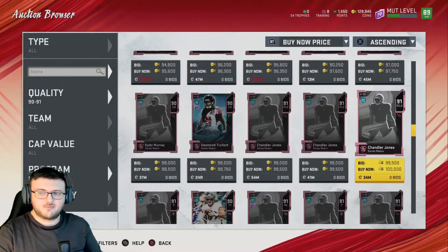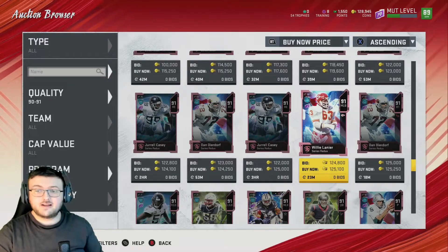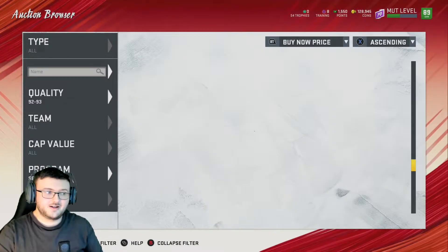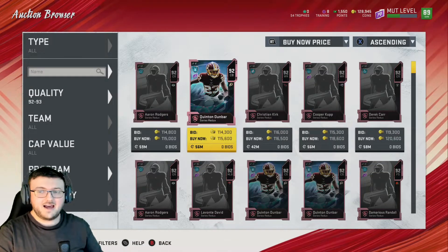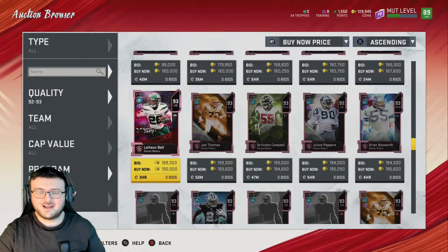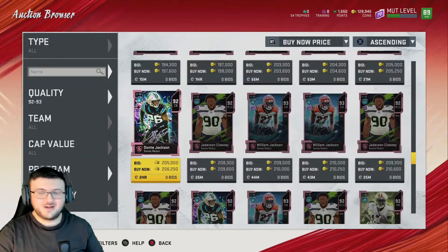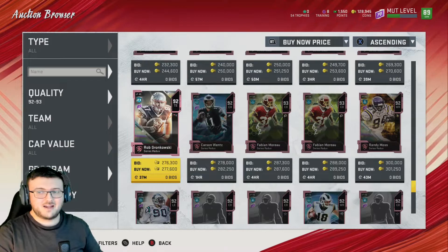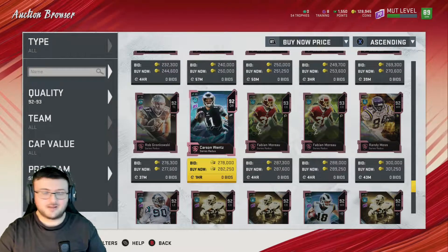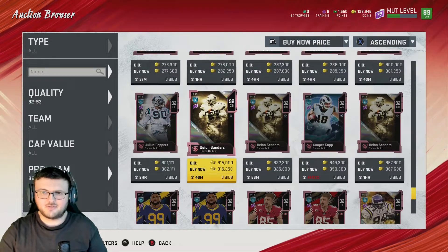Of course, as you go down more and more, it gets better and better. But we don't want the 90 to 91 — we want the 92s. Is that a snipe? That's not a snipe, because that's probably going to go for that much anyway.